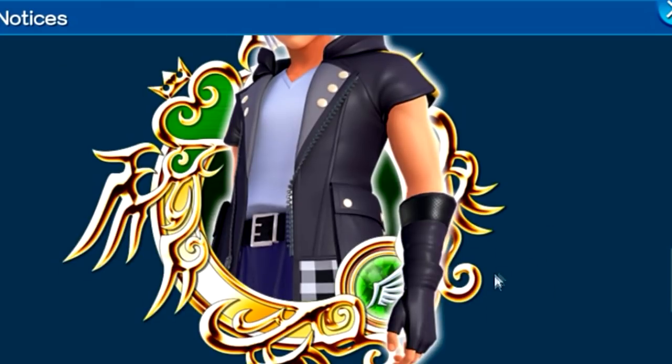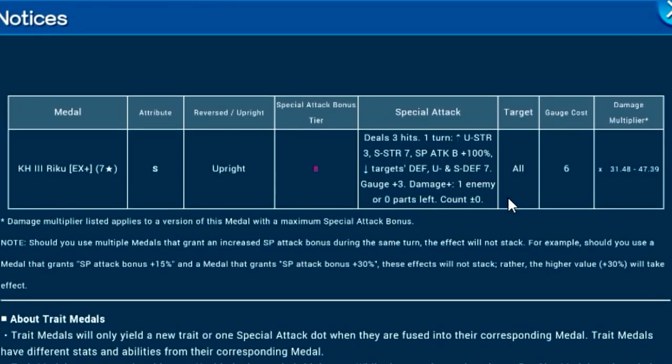Let's take a look at the medal itself. It is a speed upright medal, tier 8, AOE, costs 6 gauges, and has a 7-star total max multiplier of 31.48 to 47.39. It deals three hits, and for one turn raises your upright strength by 3, speed strength by 7 tiers, raises guilt bonus by 100%, lowers the target's general defense, upright defense, and speed defense by 7 tiers, restores 3 gauges, deals more damage with one enemy left or zero raid boss parts left, and does not affect counters.